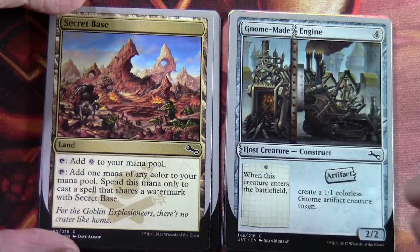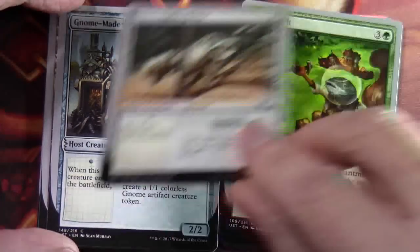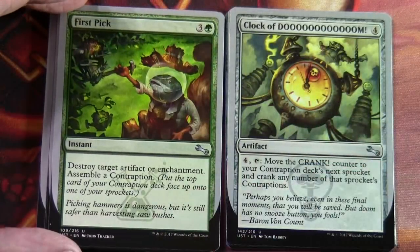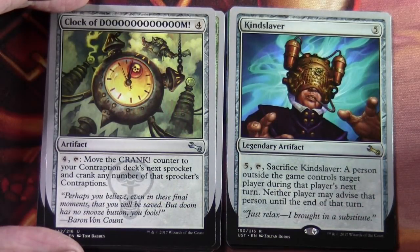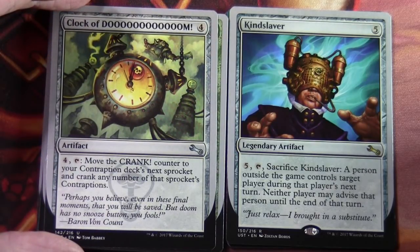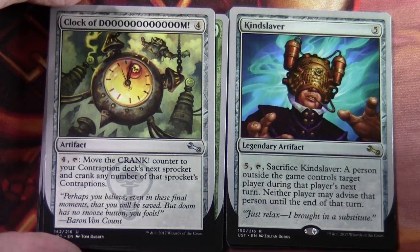Gnome Made Engine. Labrobot. First Pick. Moving on to our uncommons: Clock of Doom. Another card that interacts with contraptions. Kind Slaver — instead of Mind Slaver. Five generic mana, legendary artifact. Tap, five generic, tap, sacrifice Kind Slaver: a person outside the game controls target player during that player's next turn. Neither player may advise that person until the end of that turn.